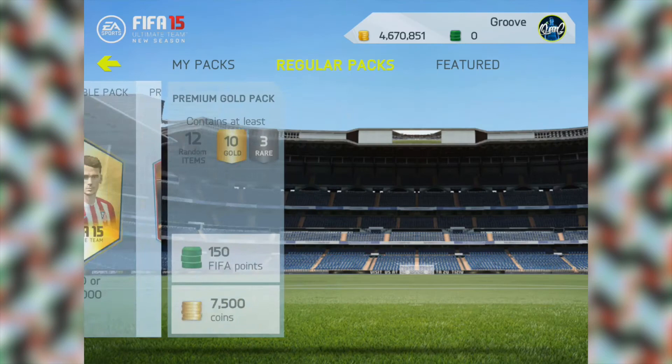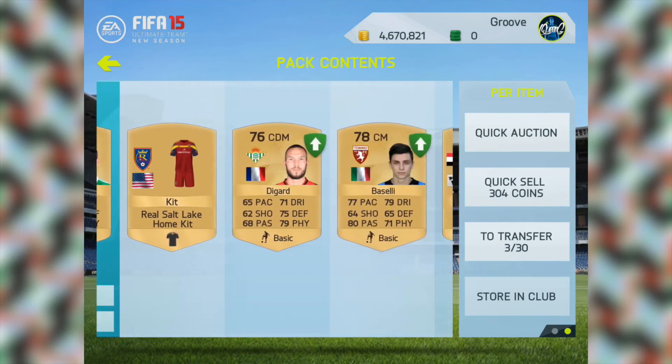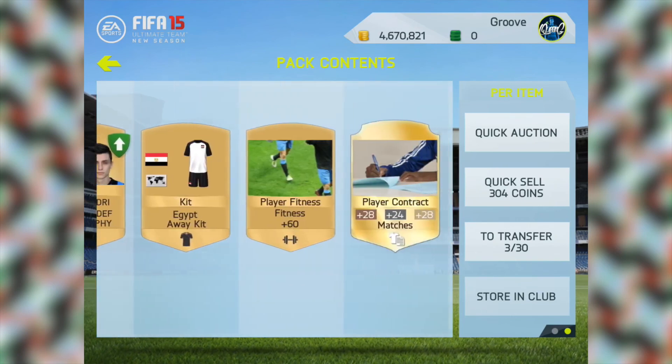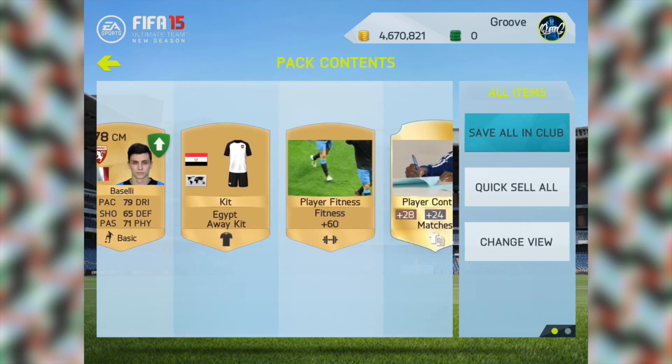Now for the last pack of the episode — who can we pull? We get Erdink, a Bundesliga striker, so we'll be using him. Another French centre mid and an Italian centre mid also. That is very decent indeed.